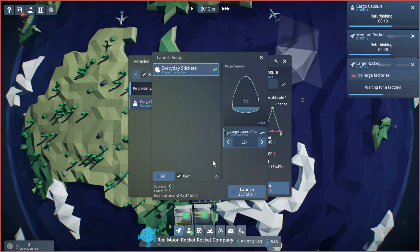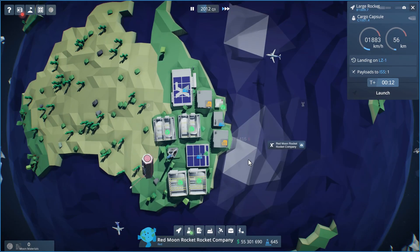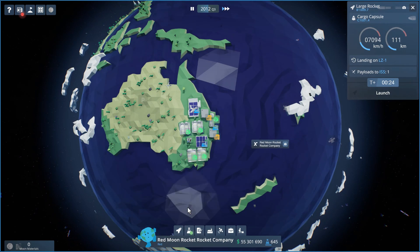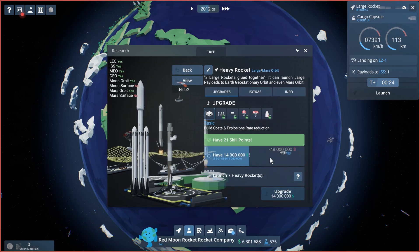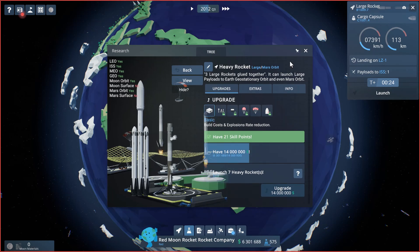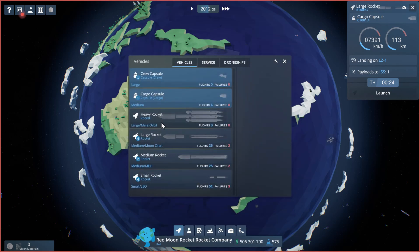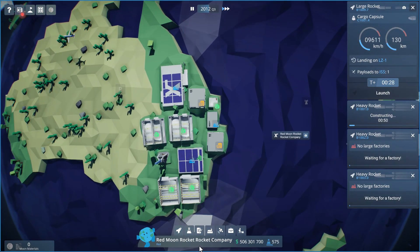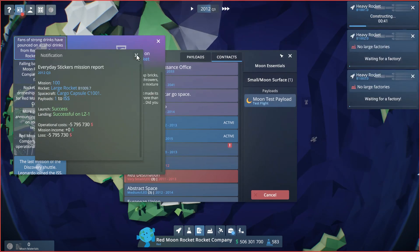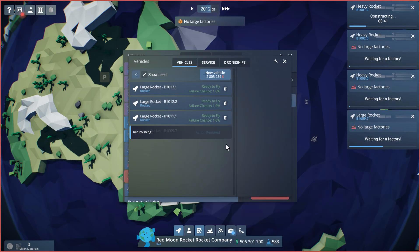We're flying stickers up with a large rocket — it'll cost some money but that's okay. All our rocket launches are getting cheaper and easier. We have a heavy rocket unlock for 49 million dollars — not the Falcon Heavy but similar. We can also unlock the bay. In our finance area we can do rocket tequilas and make 500 million — that was a worthwhile investment. Now we have the heavy rocket and we're going to build a couple of those — they just require a large factory so we should be good.